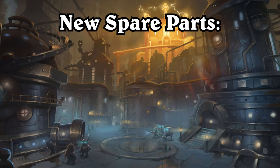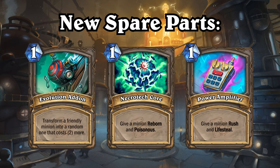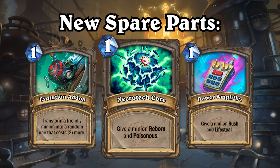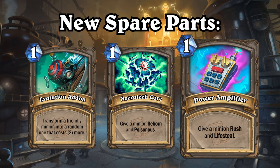In addition to the changes to the old Spare Parts, Operation Mechagon will also introduce 3 brand new Spare Parts, bringing the total number of Spare Parts up to 10. There's the Evolution Add-on, which will transform a friendly minion into a random one that costs 2 more. Then there's the Necrotech Core, which will give a minion Reborn and Poisonous. And finally there's Power Amplifier, which will give a minion Rush and Lifesteal.